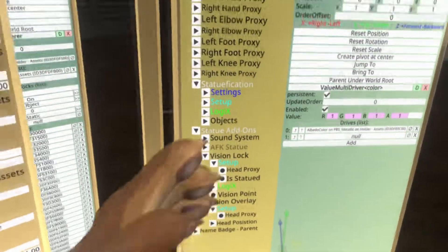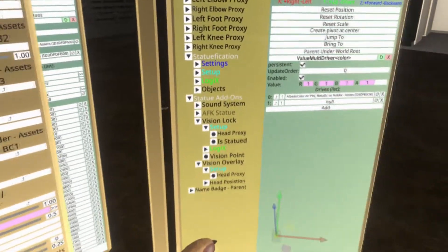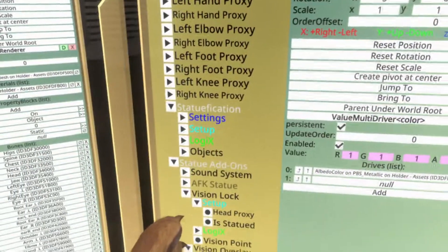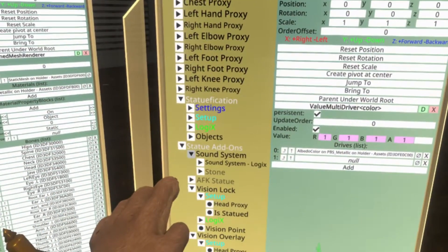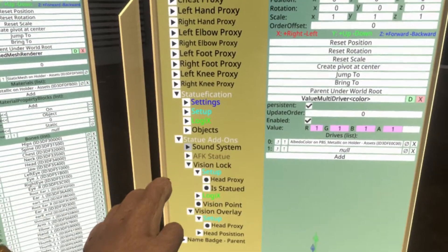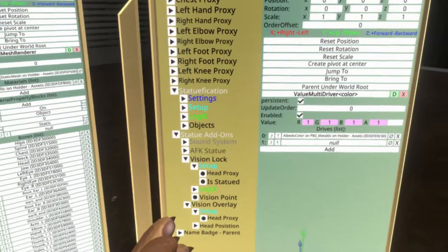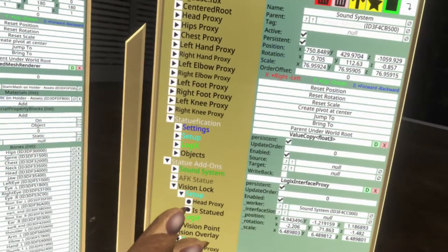Now it's all about the options down here on what you want your avatar to have specifically — you're almost done. The sound system here is going to play a crackling stone sound when you get petrified, and that's only going to be heard by you. If you don't want that, you can just delete this or make it inactive.